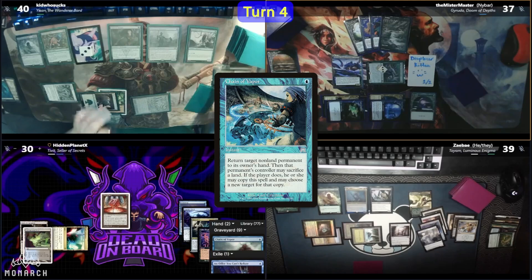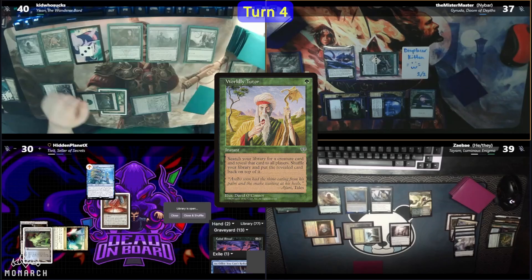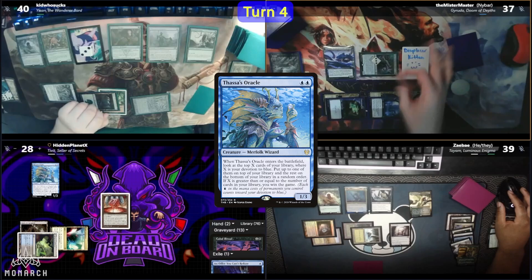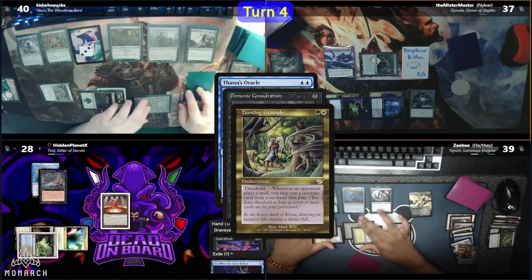Hidden decides to still go for it, casting a Worldly Tutor to grab Thassa's Oracle and put it on top. He draws his tutored card and goes straight to Thassa's Oracle, which resolves. Responding to the ETB, Hidden casts Demonic Consultation. Zae realizes he has a Hunting Grounds trigger and looks for responses, but only has one card in hand and couldn't find enough counters to activate Tyem. With that, the table scoops and gives the game to Hidden.